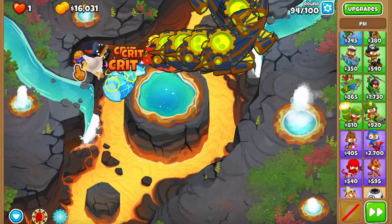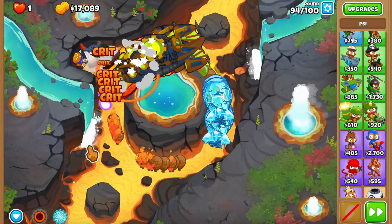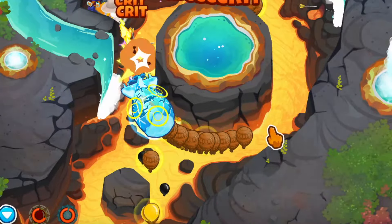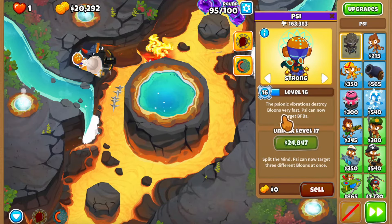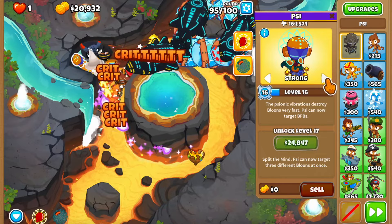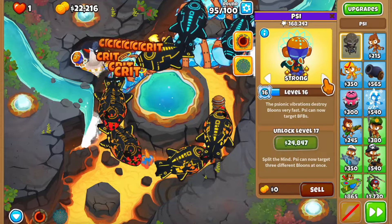Round 94 doesn't have any BAD bloons, which is important. Let's wait for the bloons to come back around and use the stun - you can barely see them on the low ground. They're on first, so let me use the ability. We barely saved that - that was too close. But we get level 16, meaning we can now target BFBs. Level 17 will definitely happen before round 98, and even if not we can buy it. I'm going to have Psi on strong to target MOABs and use the stun ability.